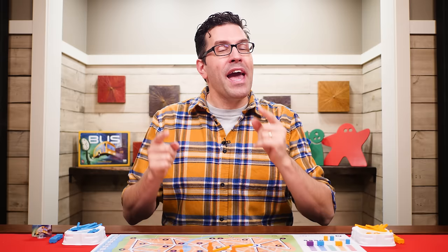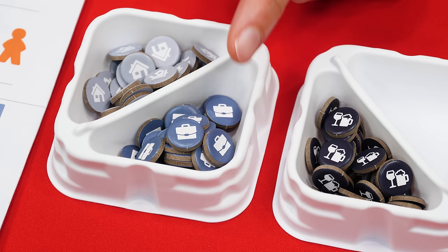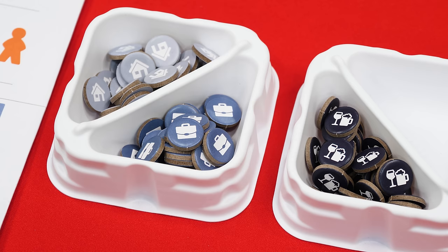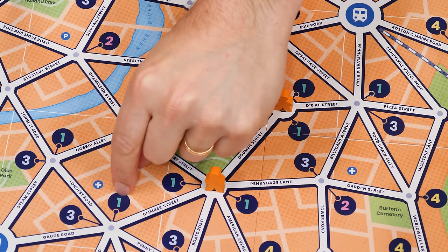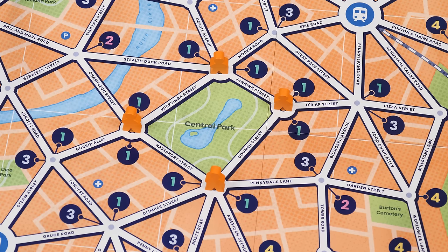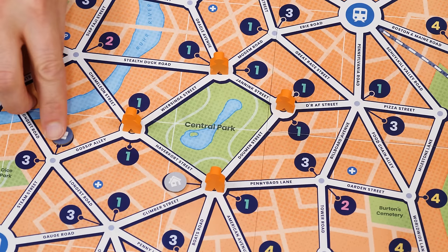Then it's time for players to add the initial buildings and bus route line markers to the board. There are three different kinds of buildings: homes, offices, and pubs. People want to spend their days in the office, their evenings at the pub, and nights at home. Starting with the first player and moving clockwise, each person picks two buildings of their choice — which could include picking the same building twice — and puts them on any two different locations marked with a one.